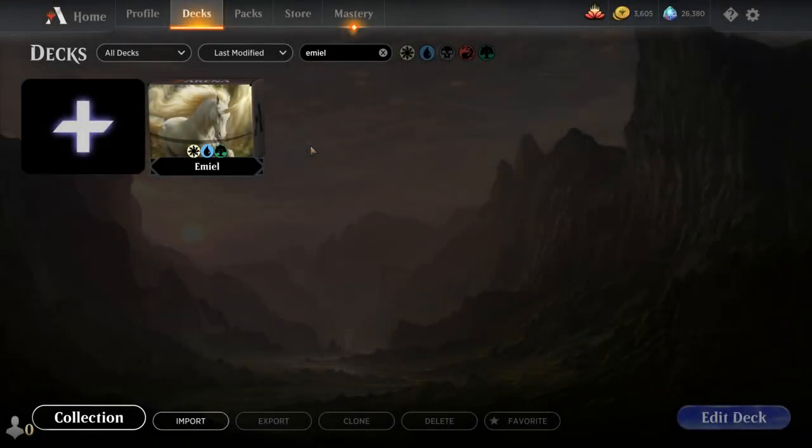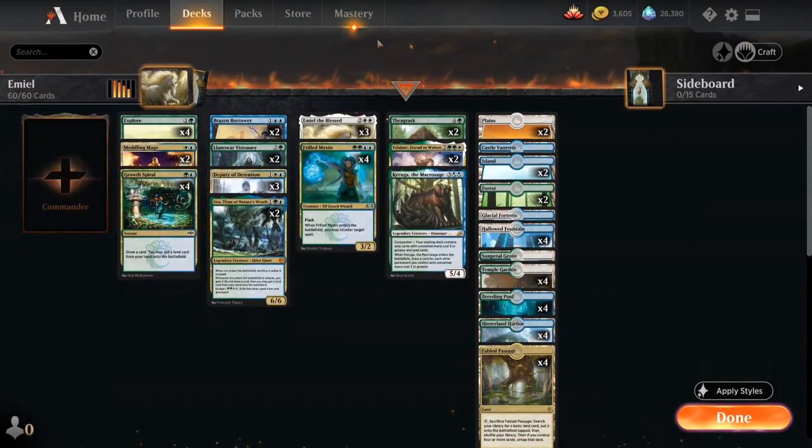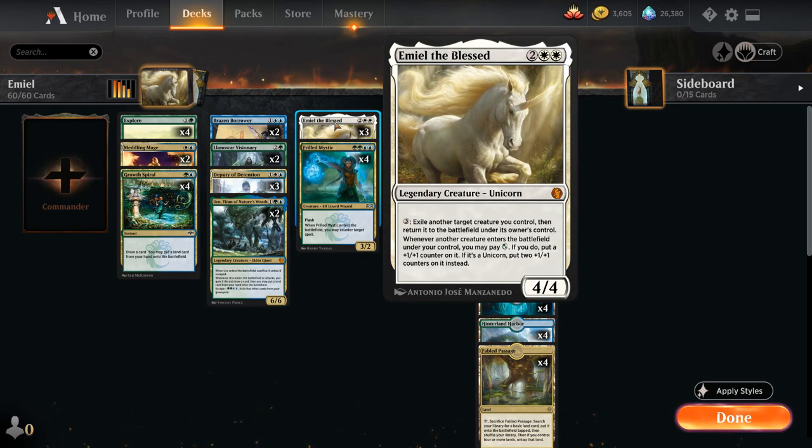Hello and welcome to another Magic Arena gameplay video. Today we're taking a look at another historic deck, and as voted on by my supporters on Patreon, we're taking a look at a deck built around Emil the Blast — the 4-mana legendary unicorn from Jumpstart.